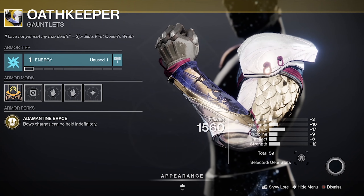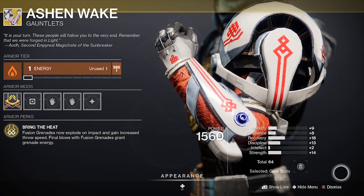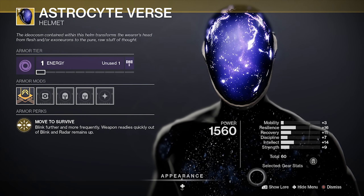He's got Coldheart, Oath Keepers with balance rolls, Ashen Wake with balance rolls, and Astrocyte Verse with slightly high resilience.